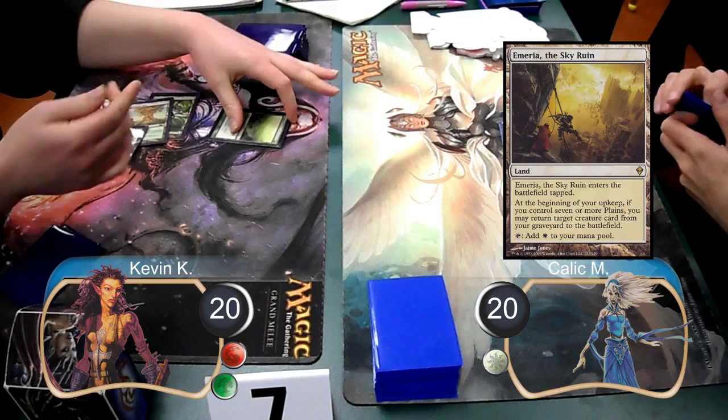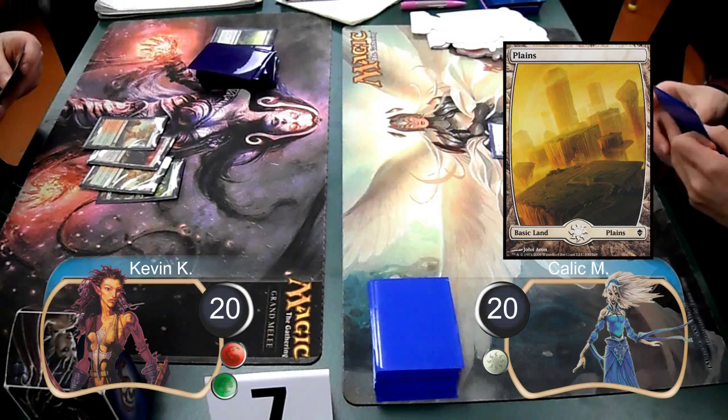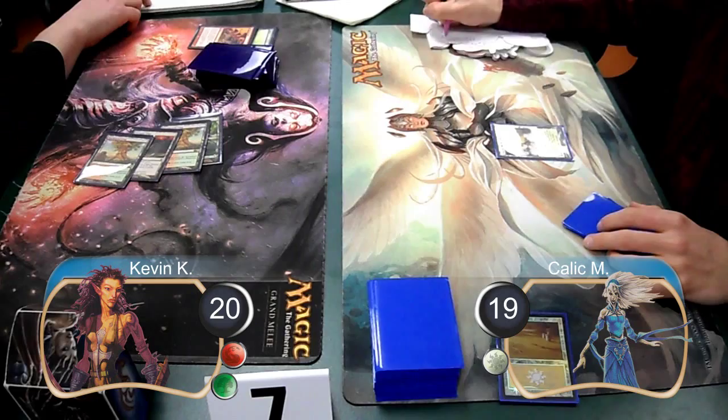My next turn, I cast an Explore to draw another card after laying down a Root-Bound Crag, and then laid down a second land, which was my Tectonic Edge. Kallik simply laid down a Plains on his next turn, then I laid down another Root-Bound Crag and cast a Roiling Terrain to destroy his Plains and do one damage to him, dropping him to 19 life.